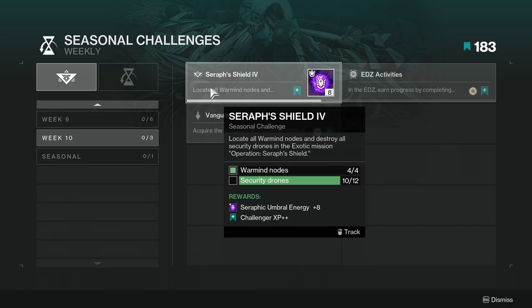For the season challenges this week it's going to be Seraph Shield — locate all warm mind nodes and destroy all security drones in the exotic mission Operation Seraph Shield. This one isn't hard, it's just something I've been putting off.